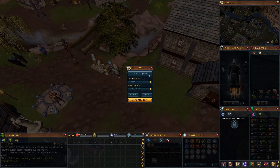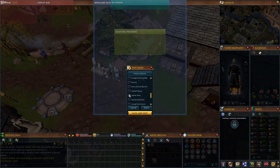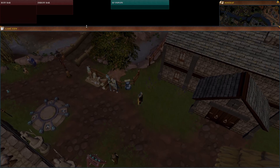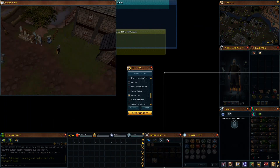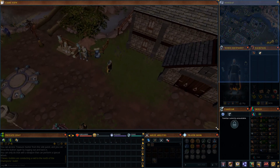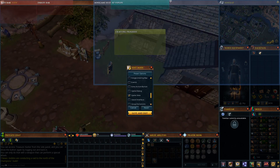Now let's finish the actual interface setup. Go back to Edit Layout Mode, go to Advanced Options, and scroll down to the Game View option. This is where things get interesting — it can be a bit tricky to adjust. First make it small to make it easier to grab, then grab the corner, make it super small, drag it to the top-left corner, then expand it back to fill the game view area.